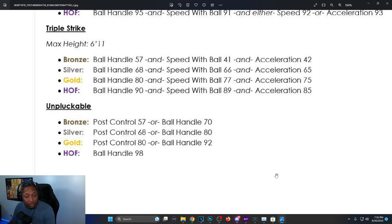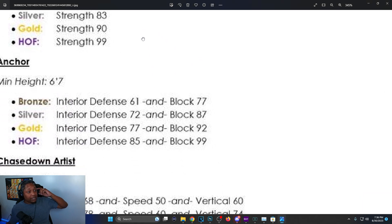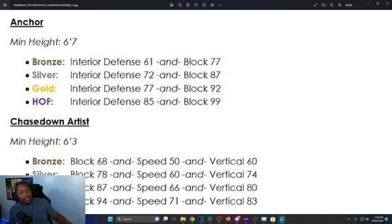Defense and rebounding. Brick Wall: minimum height is 6', bronze is 72 strength, silver is 83 strength, gold is 90, Hall of Fame is 99. On 2K23 you needed 96 strength — so they brought gold down significantly. Silver is only 83 now.